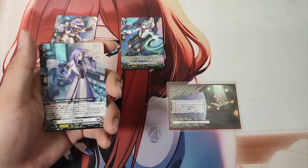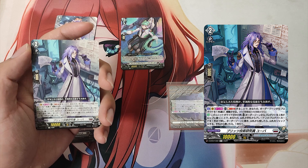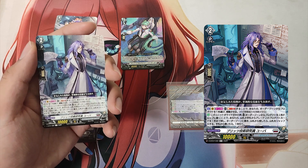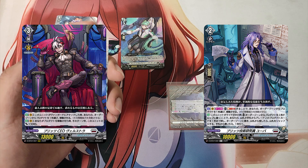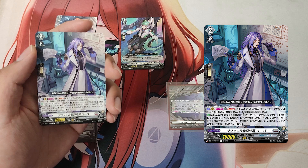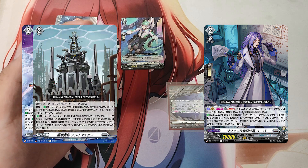The Grade 2, Blitz Technology Researcher Uber. First skill: Action as a vanguard, once per turn. Cost: Soul Blast 1. If the cost is paid, choose a product from your order zone and operate it, activating its operate ability. Second skill: Auto — when this unit is rode upon. Cost: put a product from your order zone into the drop zone. If the cost is paid, search your deck or hand for up to 1 Grade 2 product card, put it into your order zone. If you search your deck, shuffle your deck. If you put a card from hand, draw a card.